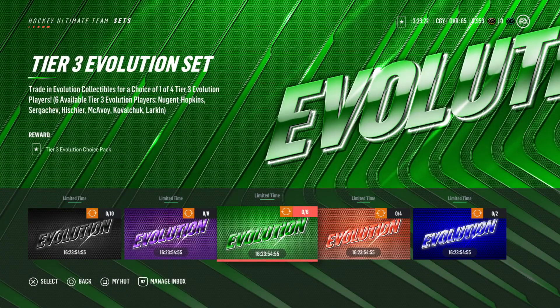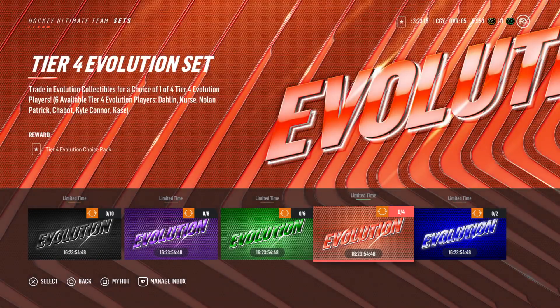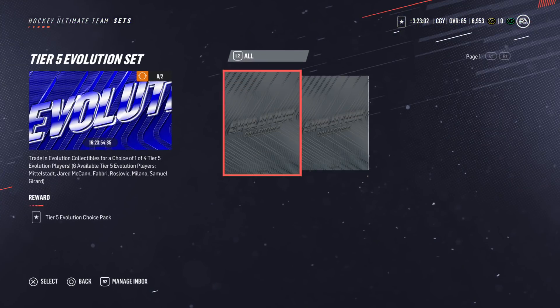This is tier three — you can get Hopkins, Servicia, Dallin, Nurse, Nolan Patrick, Kyle Conner, Tice. And this one — trade in two, you get Fabry, Goldsvik, Milano, Samuel, Garrard.